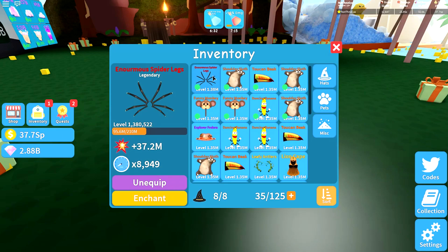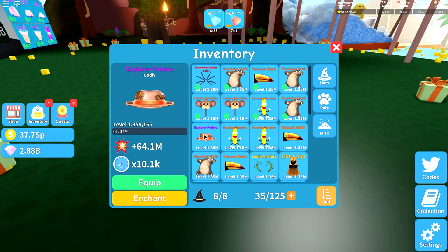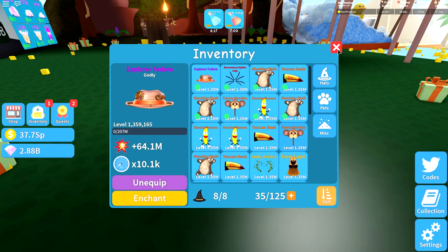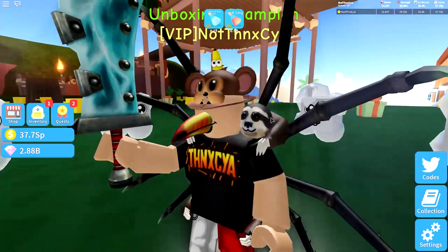All right, let's check this out. Our enormous spider legs are 37 million. The Explorer Fedora — 64 million. Ooh, snapper runes. That's pretty good, isn't it? I'm happy with that. So let's unequip one of the monkeys and put on our Explorer Fedora. Oh yes, it's a strong look.